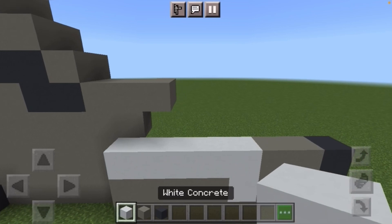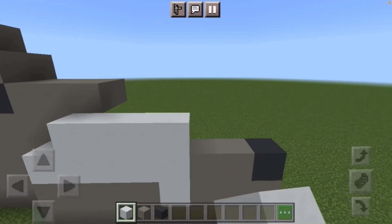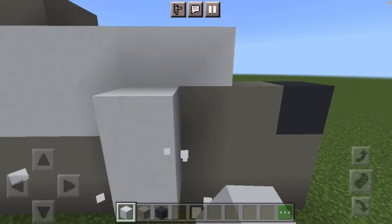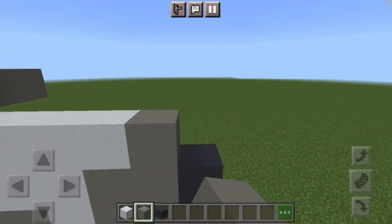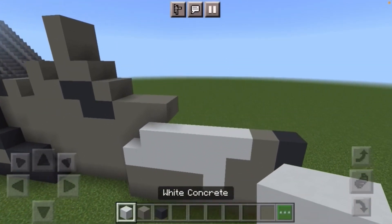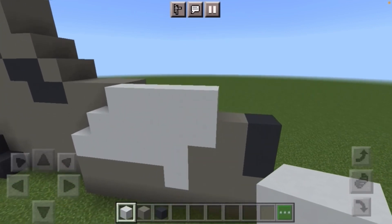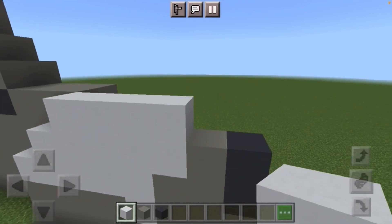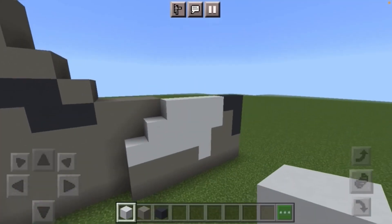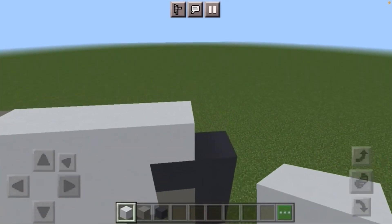The end of this actually wants to have a singular dark gray concrete. Coming from the next row, leave a gap of one from the end and then put a row of white concrete until it comes one block out from the two-block part right here. You're then going to put a light gray and a dark gray concrete. Following that, put a row of white concrete until it reaches the end of the previous row, and then the rest wants to be two rows of dark gray concrete.